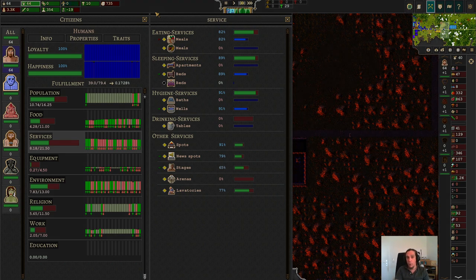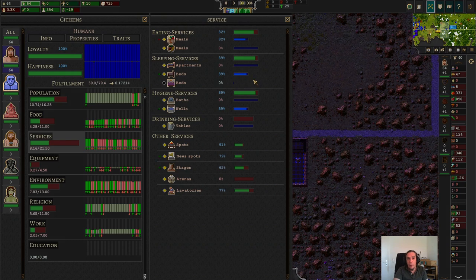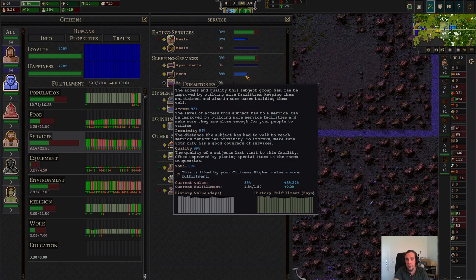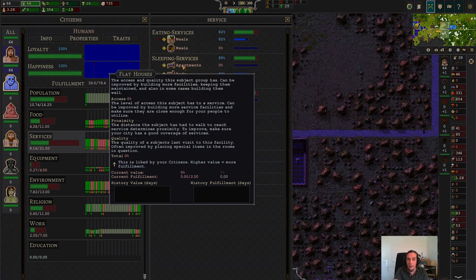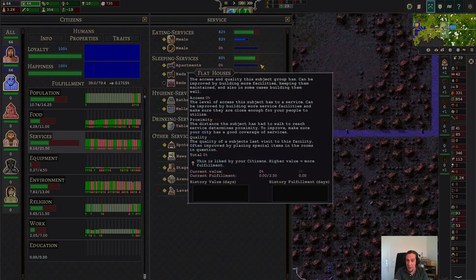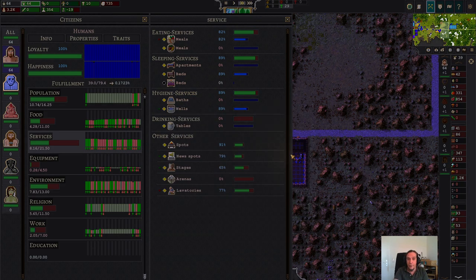If you just stack up more and more low-quality eating opportunities, that won't make the majority of people happy. The same goes for sleeping services — we have beds from dormitories with a pretty high fulfillment on that meter. The other thing is apartments, which are what people would actually prefer. And hygiene services — people would always prefer the bath over the well, and so on.